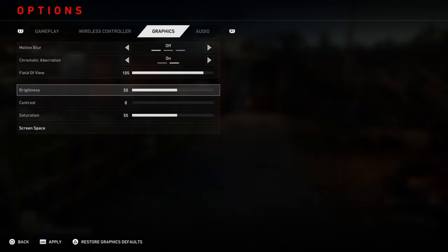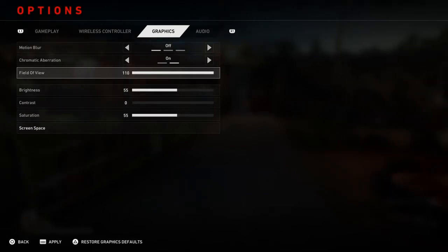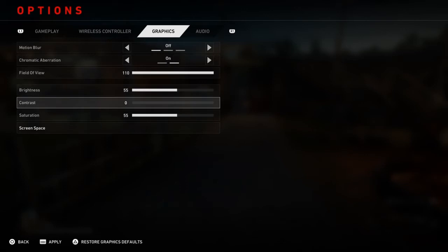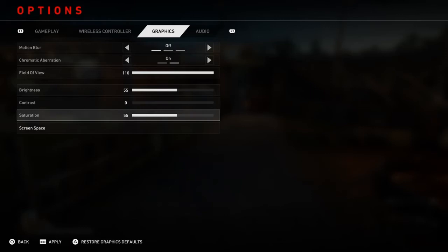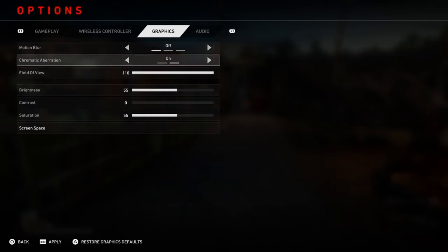Motion Blur is off for graphics. Field of View — I would crank this the whole way up. I had it down some because I have a regular PS4 and didn't want to strain it, but I don't think it'll strain it by turning it all the way up. For brightness, I like my monitor a little brighter than usual, but it depends on the settings you run or what mode you have your monitor on. I have an MSI Optics Curved Monitor on whatever default it's set at, so that's however you guys want to do it.